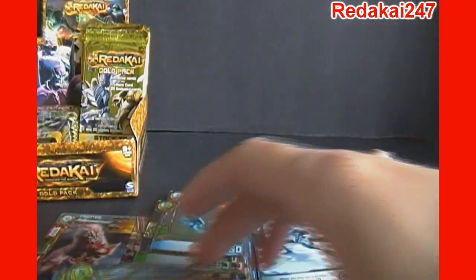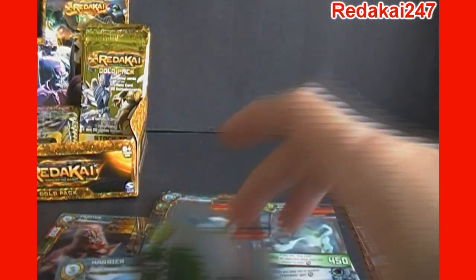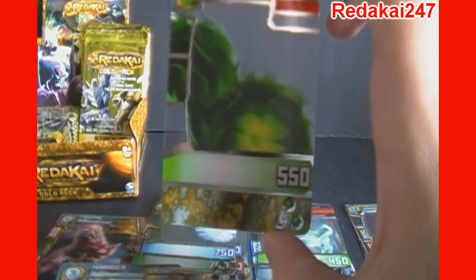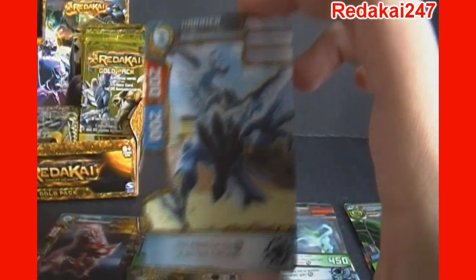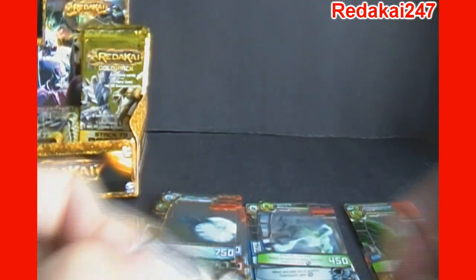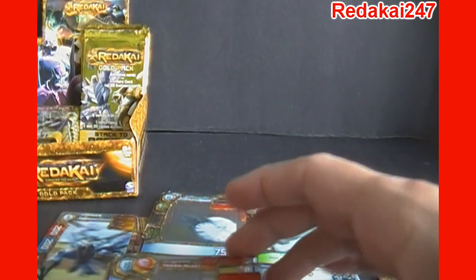Pack number four. We've got Fire Tornado. Voodoo Trance. Time Shift. Blizzard Hammers. Our gold pack exclusive is Shadow Cover. And then we've got Harrier, Eagle Animal. So it seems in these you never really get a character card. It seems you get three attacks, then two rares — one being exclusive — and then one creature or monster card.